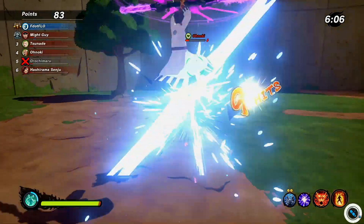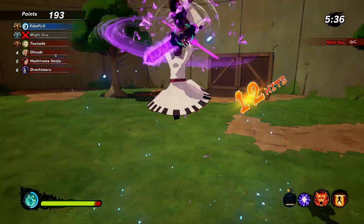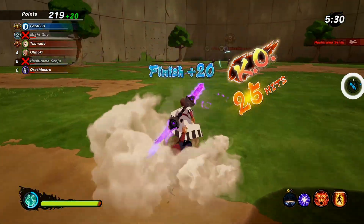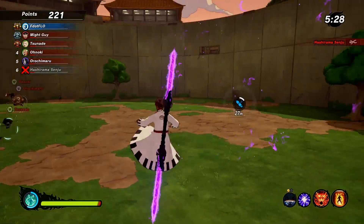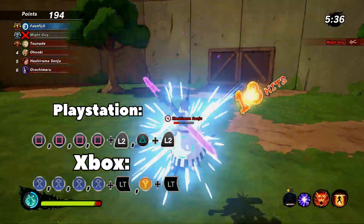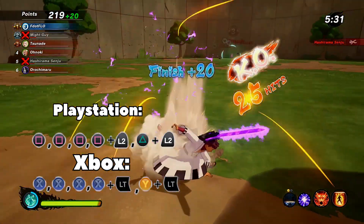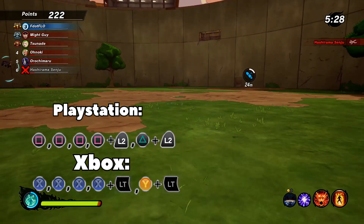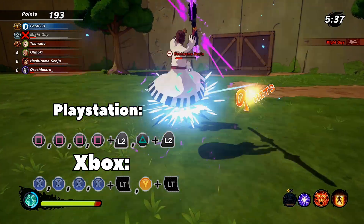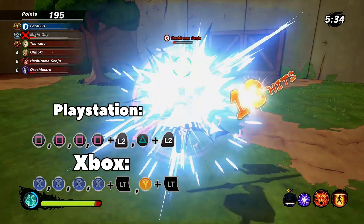Now first I want to show you the base combo — as you can see you get around 15 to 16 hits average. As you can see I extended this combo a little more so I could get around 20 to 21 hits, and he kept going because he wasn't able to recover so it went up to 25. Now it's a little tricky because it's all about the timing. When you start going up, that is when you press square and L2 at the same time, and then follow it up with triangle and L2 to fully extend the combo. It's all about that timing — as soon as you see him go up, press square and L2, and then triangle and L2 to extend it.